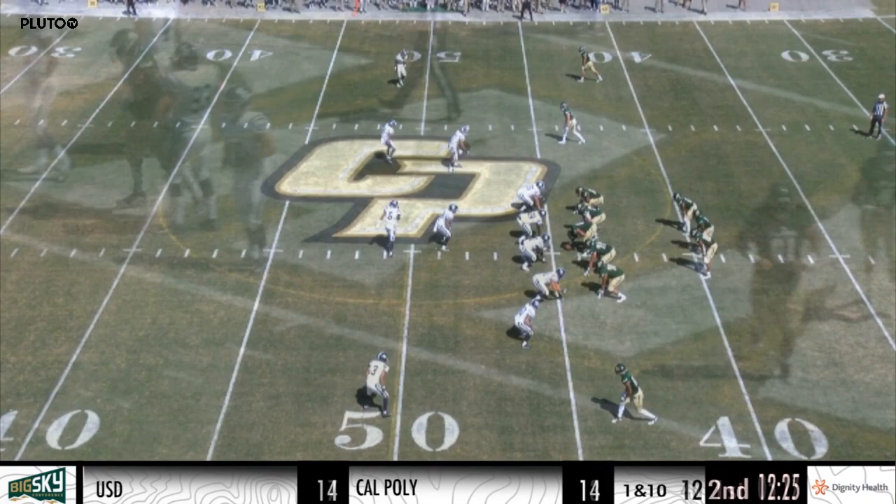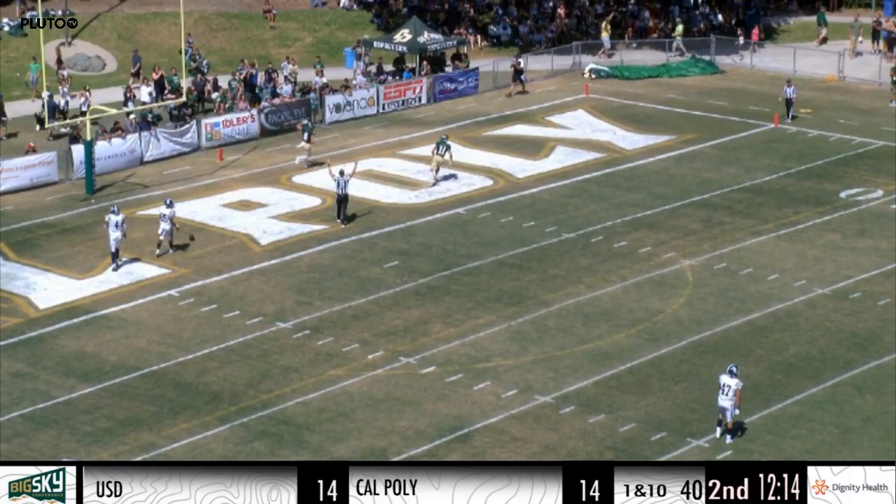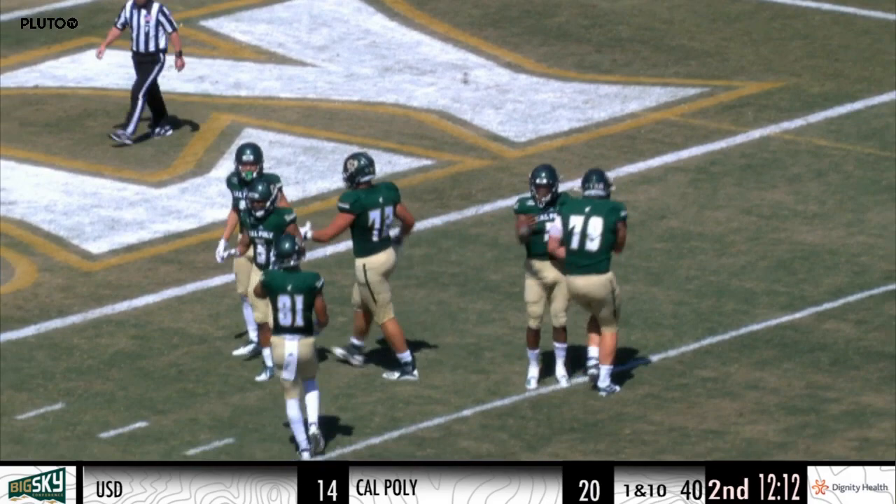He's shown what he can do in spring ball and summer, and they've given him the keys to that position. Hamler comes out of the shotgun. Play action fake. He rainbows over the middle. Koski at the 25, 20 — he's got it to the 15, 10, 5. Touchdown, Cal Poly. Jalen Hamler to J.J. Koski, a 55-yard touchdown throw.